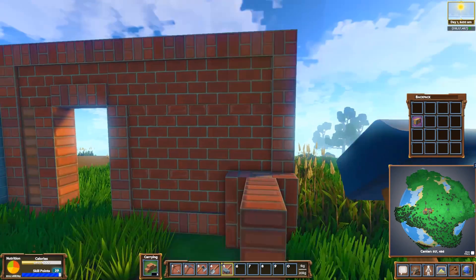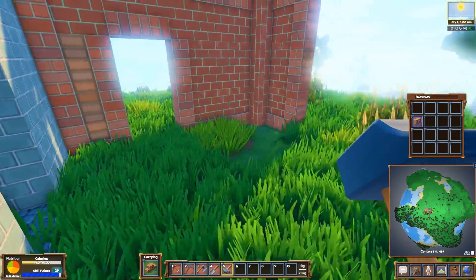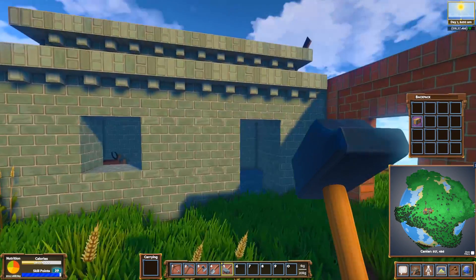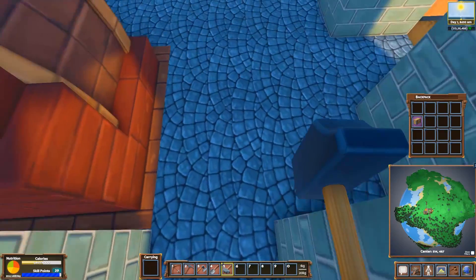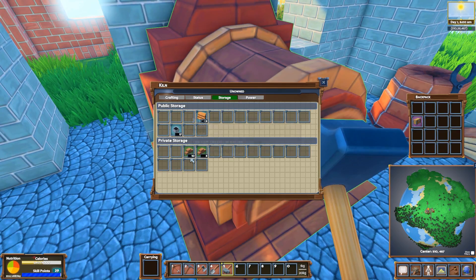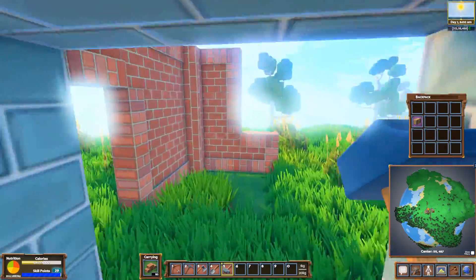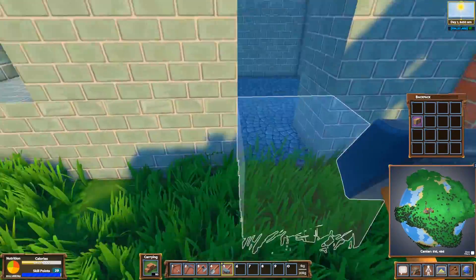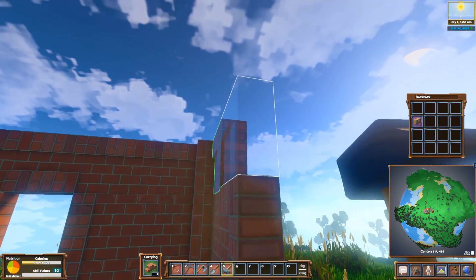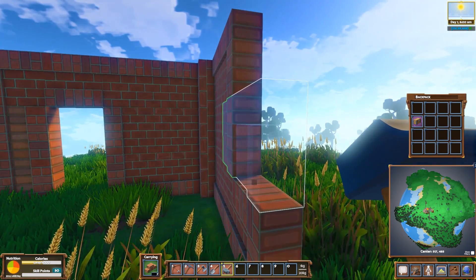I don't know what to do for the floor here, because these are stone road blocks and they're really easy to break. Once broken, you need to put another one. Compared to the wall, where you can just take it — if you take over this thing it just becomes regular stone. A little bit annoying, but that's part of the game.